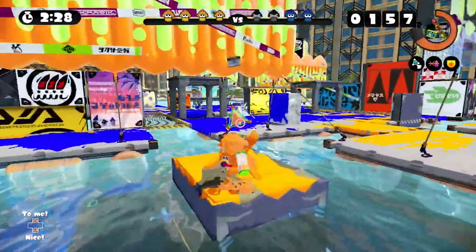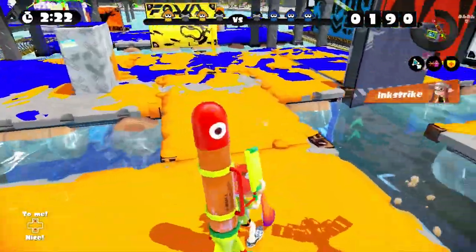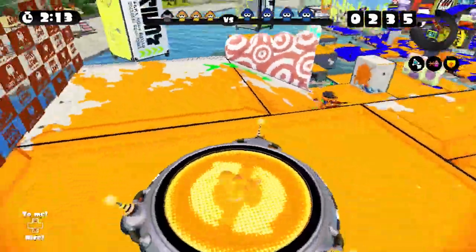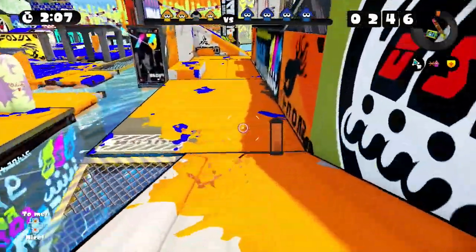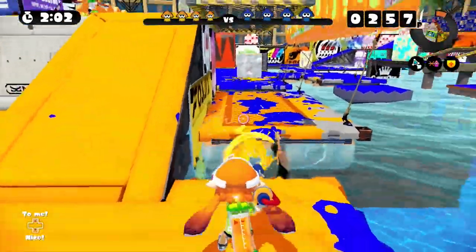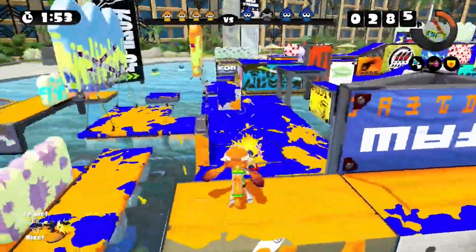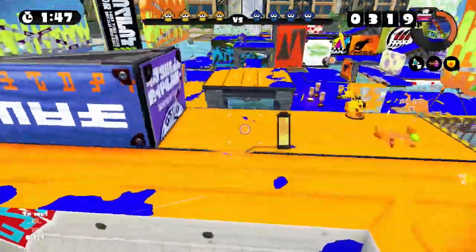Let's jump over here and throw a bomb to test the water - test the ink. That guy's going to get me - oh well, at least I got the ink strike off. Oh my goodness, three of our team members are dead. I think we're going to have to do a little bit of a comeback here. Let's just cover this bit of our base. Looks like they're trying to invade over on this side - I'll throw a bomb up there in case someone's coming our way.